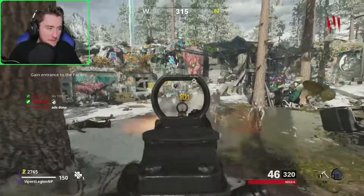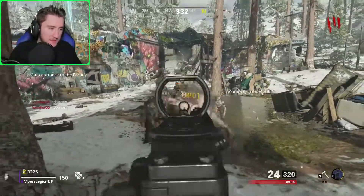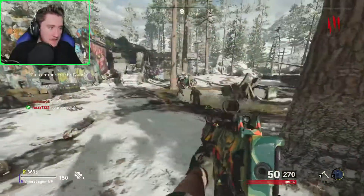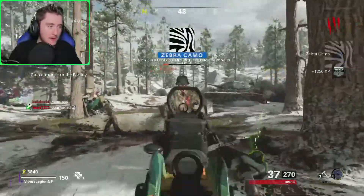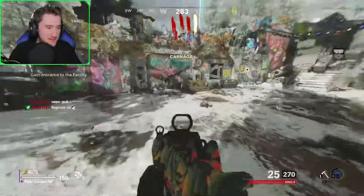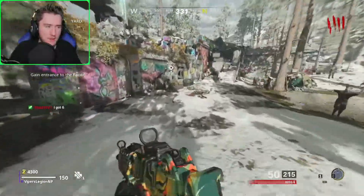Alright, we only need four more kills here. Let's get these four kills rapidly so we can earn a camo. Give me a camo — no camo? Are you for real? There we go. We got the Zebra camo, ladies and gentlemen. Very nice. So far, so good with this Krig.